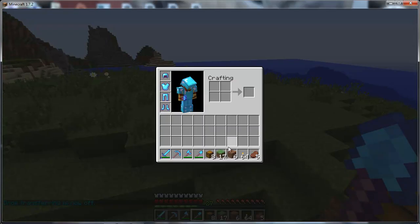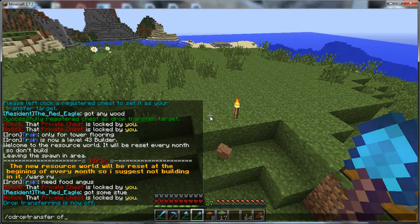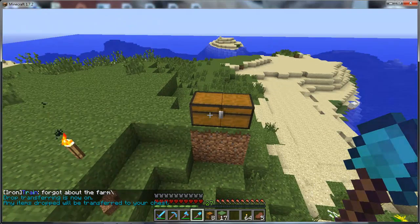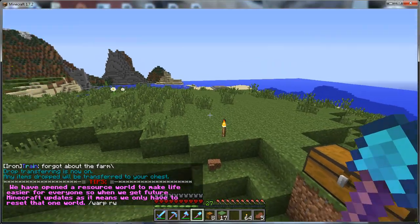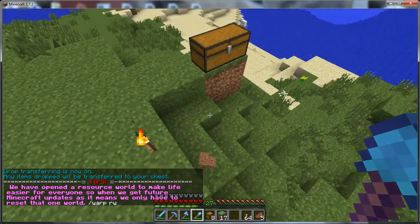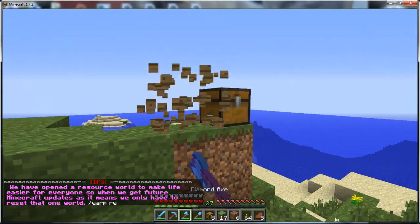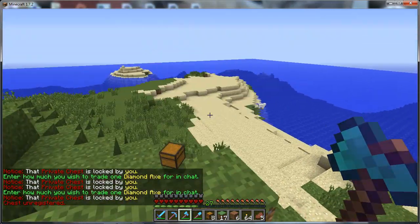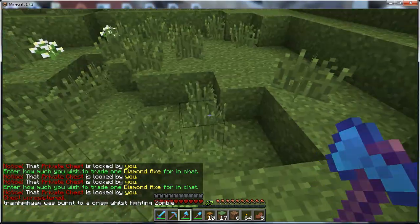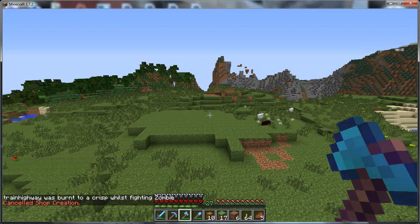When you want to re-enable it, just type in /cd drop transfer on and it'll start sending items to your chest again. If you want to finish using the chest completely, just break the chest and it will no longer be your drop transfer chest. Anyway, thanks for watching and we'll see you on the server!